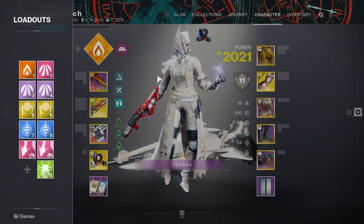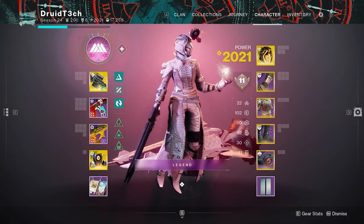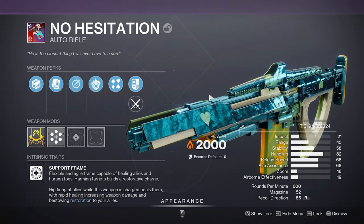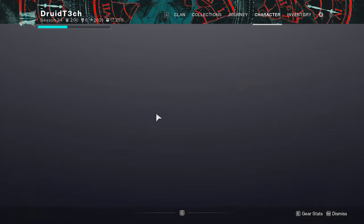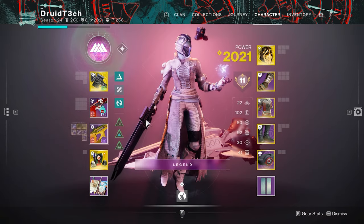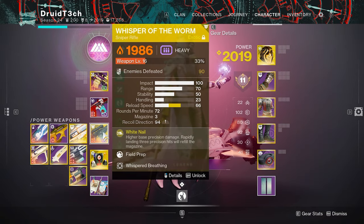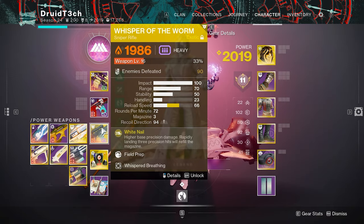Moving on to the DPS portions — starting with the linear setup. I'm using Speaker's Sight to provide healing turrets because I'm on Prismatic. I'll be popping down a bunch of healing turrets and also using the healing support auto rifle to supply more healing and a 10% buff to my teammates' weapon damage. Say we're using linears or Whisper of the Worm — I want to give my teammates a damage increase, and now we're into Whisper of the Worm DPS.